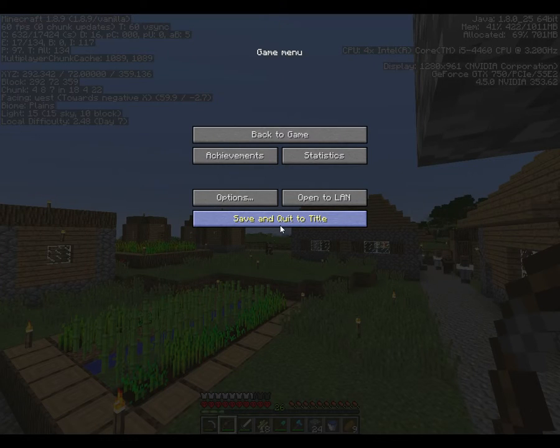That will do it for day seven of the MHC. We've got diamond gear on the way - we've got our diamond axe and shovel. We'll definitely get a diamond sword and some diamond armor. That will be a goal. We're making it sweet here. I'll talk to you next time - bye for now.